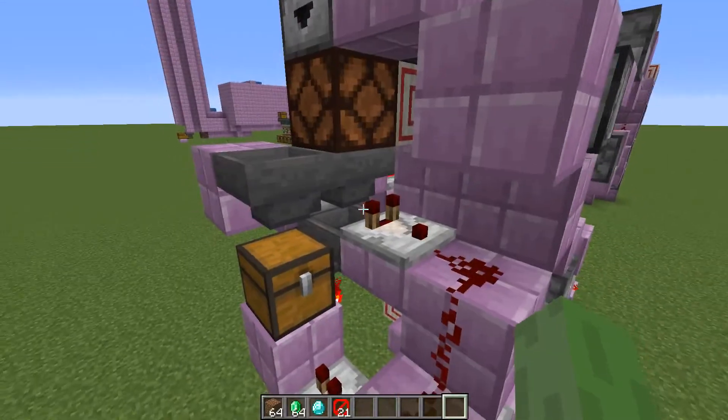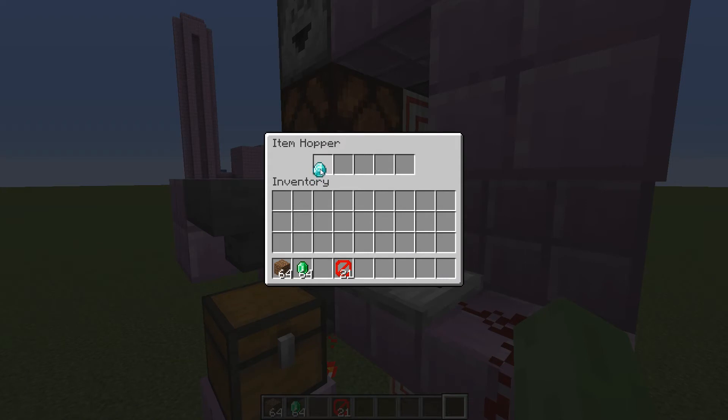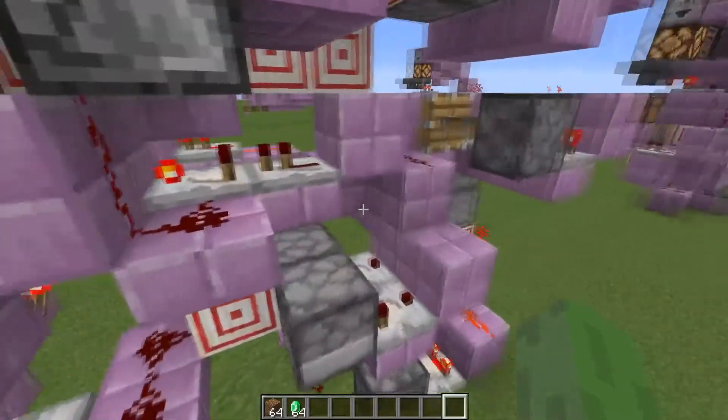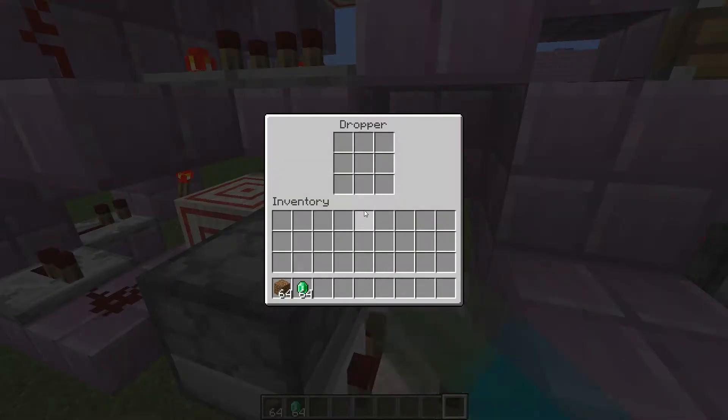To configure the shop for the right items and ratio, go to the second hopper and in the first slot place the item you want the player to pay with, and fill the rest of the slots with any stackable renamed item, with one of the slots having 18 items in total. I would recommend you to rename the item to something completely random. Next go to the bottom pair of droppers and into the one that has a target block next to it, put however many items you want the player to pay — so if I want the ratio 3 to 7 (three diamonds for seven emeralds), I'll put three items into this dropper.